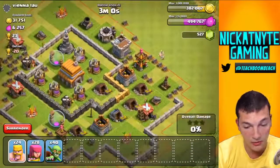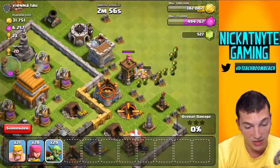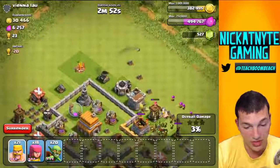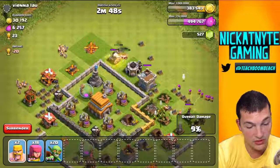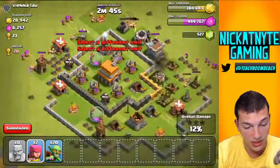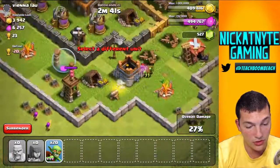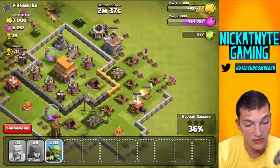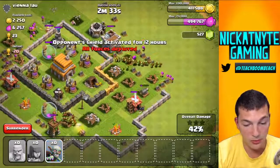This is the first base that came up. Let's see if we can beat this guy. Throw some barbs to distract, then flood in with some gobs, and throw the archers in the back. It's pretty basic at this level, but you still need to use basic strategy. So I'm going to throw the barbs in front, get the defenses looking at them, and then throw the archers. The archers are stuck looking at those goblins. Oh no — I didn't even see he had a wizard tower. But we're going to be able to take this one, I'm pretty sure.